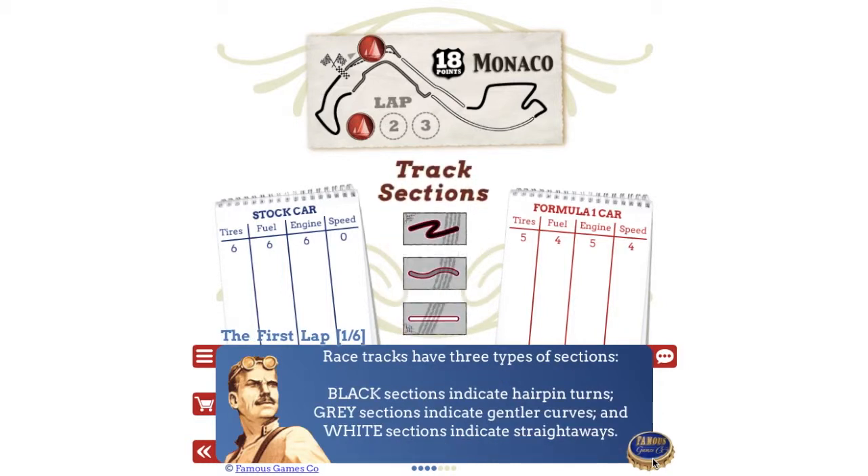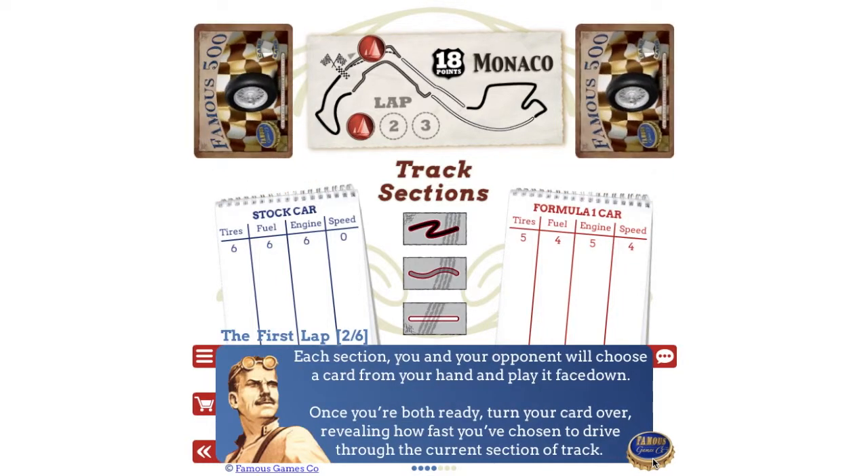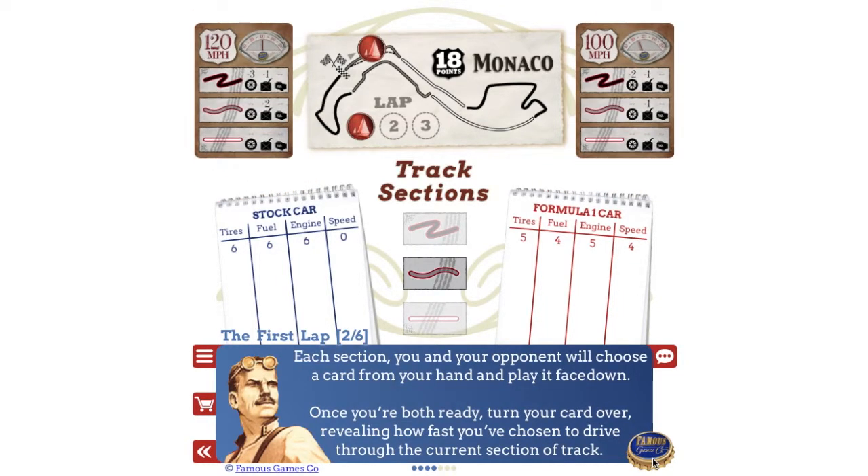Racetracks have three types of sections: black sections indicate hairpin turns, gray sections indicate gentler curves, and white sections indicate straightaways. Each section, you and your opponent will choose a card from your hand and play it face down.